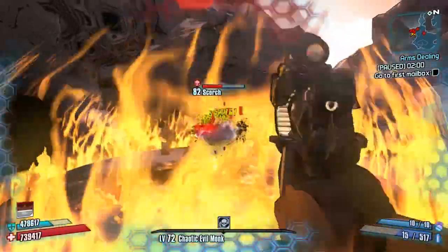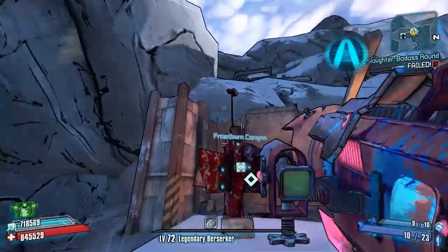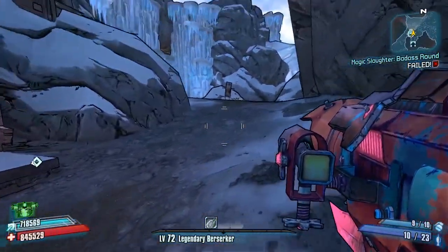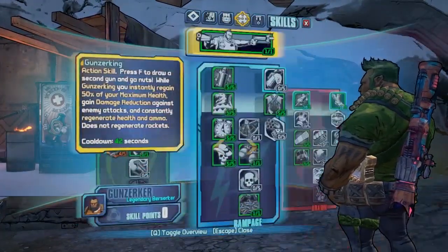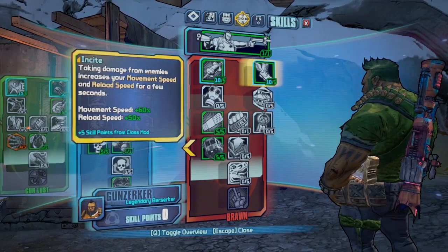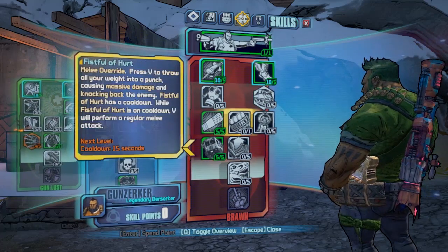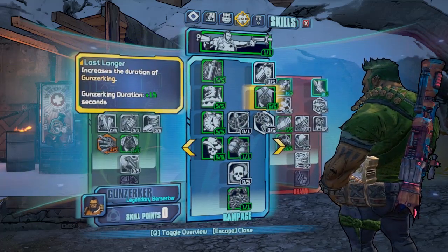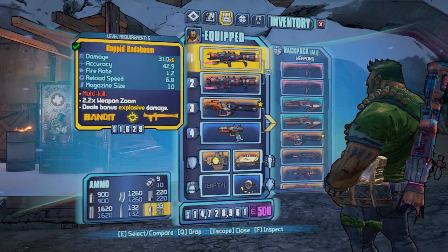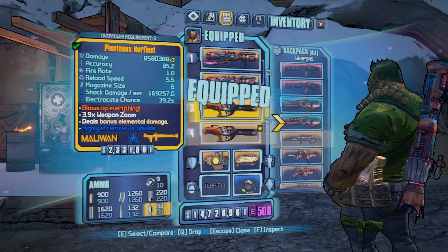Let's talk about speeding up by using character skills. Pretty much every character has skills that will improve speed in some sort of way - sometimes when your shields are depleted or you've been shot by an enemy. The first is the rocket jumping Gunzerker. Skills you need are things like Insight, but mainly Can't Slow Down, which increases your movement speed while Gunzerking - get five points in that. Insight will increase your movement speed when taking damage from enemies, and Last Longer will also help as it increases your Gunzerking duration. You've also got your Badabooms to rocket jump with, and class mods to speed up your character.